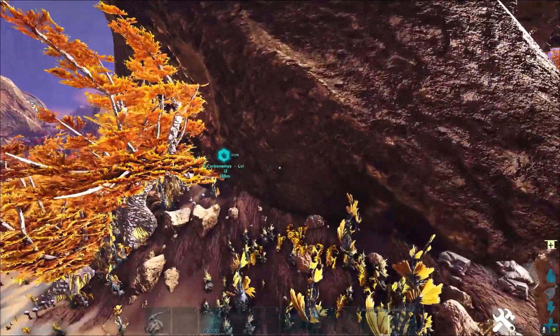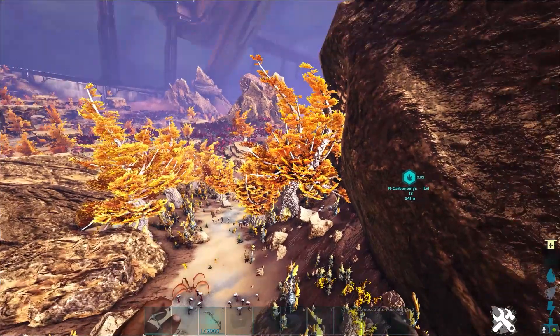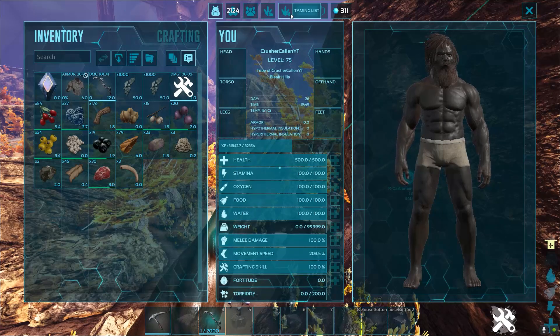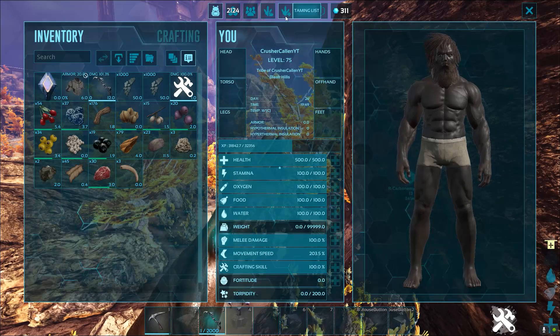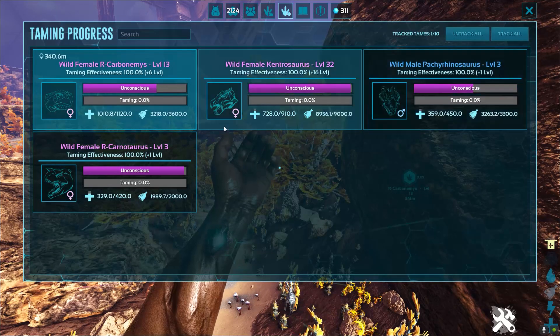Alright, now I've got a few different tames knocked out. As you can see, my carbo is still there from when I was tracking it. What you want to do is press I to open up inventory, click on this tab here — the taming list. It's got a little dino footprint icon, and then it'll come up with a list of all your dinos that are knocked out.